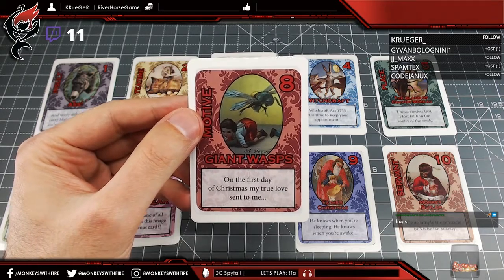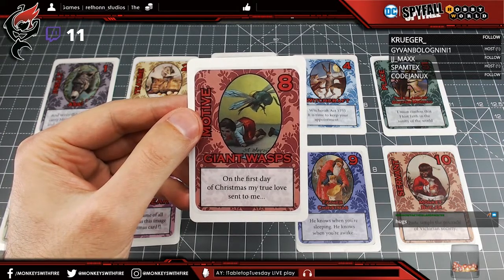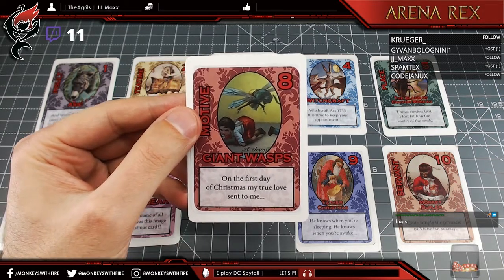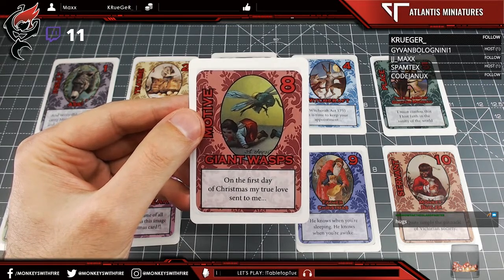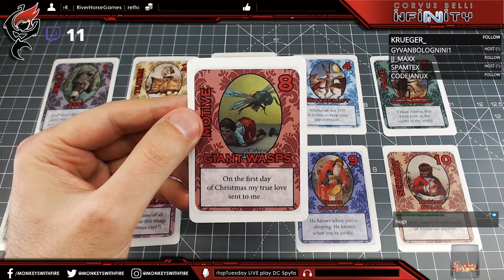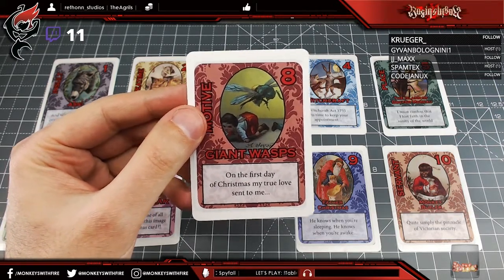The Giant Wasps card is one they don't have to blame on the Victorians — technically this Christmas card is French. Seemingly the French of the time saw giant children being attacked by giant wasps as Christmassy. It is simply a picture of children being attacked by giant wasps with the words 'Joyeux Noël' underneath. The host invites any French viewers to comment and explain what could be more Christmassy and French than that.